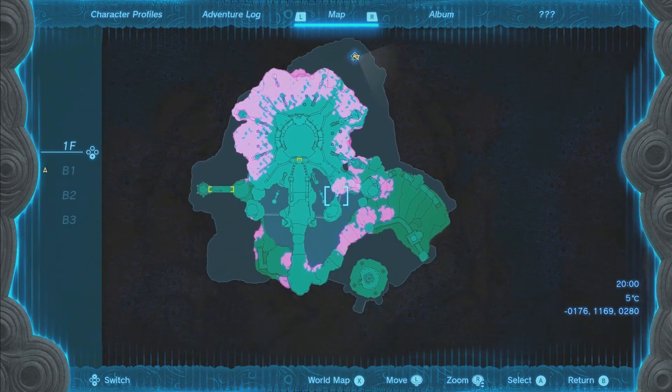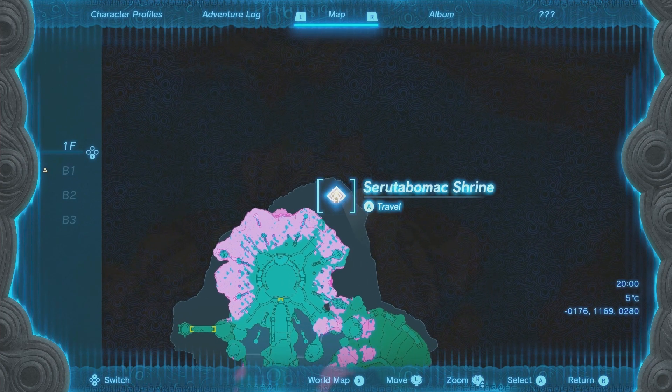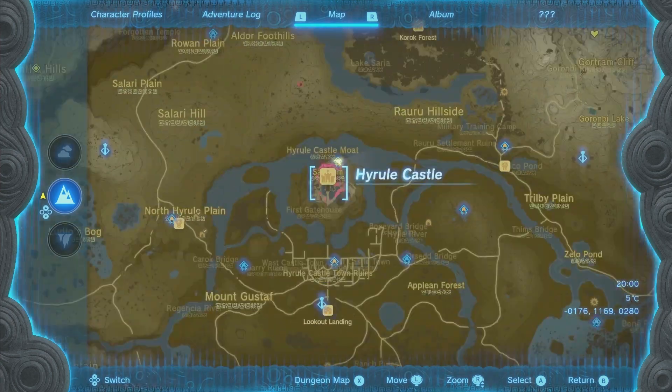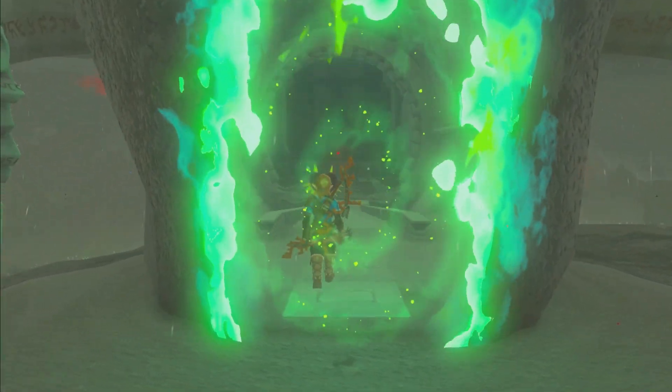This one is kind of weird. It's on Hyrule Castle, and when you go here, you're stuck on Hyrule Castle and can't move your map out from this. Wait, there's a button for world map — there we go. It's on the back side of Hyrule Castle, up here, and it's an easy way to teleport back to Hyrule Castle whenever you want to.